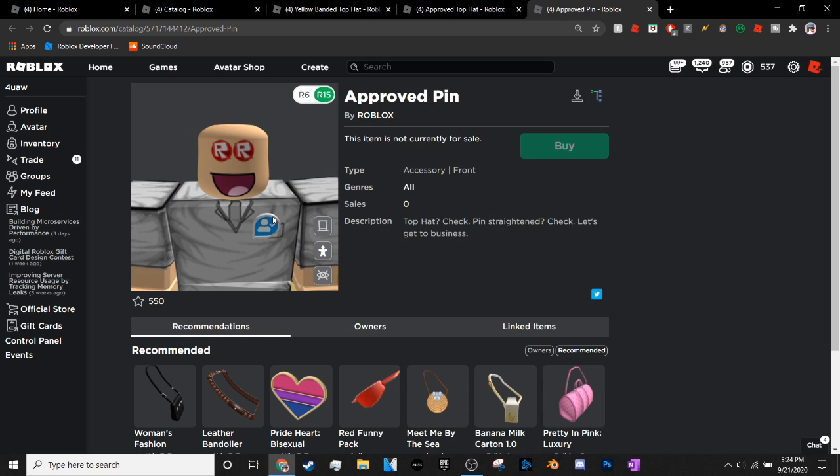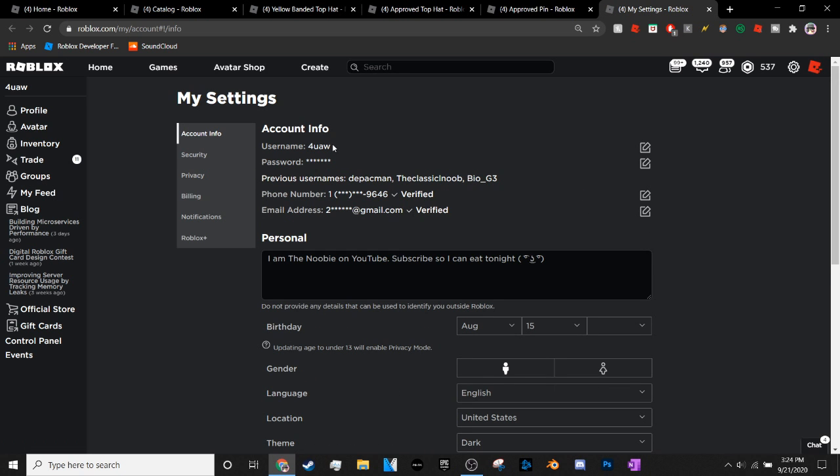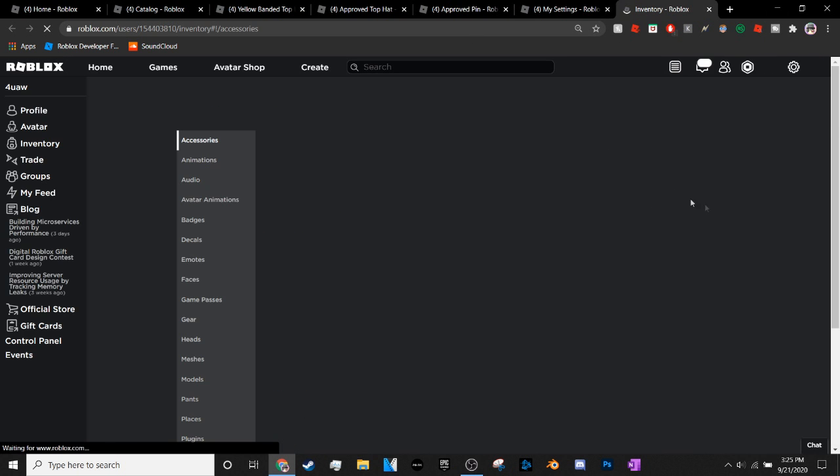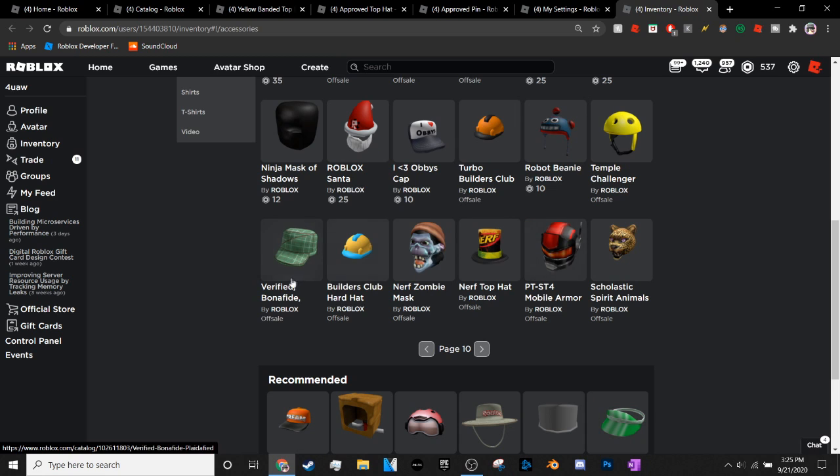How I think you would actually get this is probably through a Roblox verification thing — with email or phone number. If you go to your Roblox account settings, you can see you have an email and a phone number linked to your account. You can see your Roblox name, password, previous username, phone number — thank god that's blacked out — and your email — again, thank god that's blacked out. Basically, you can see that this is verified.